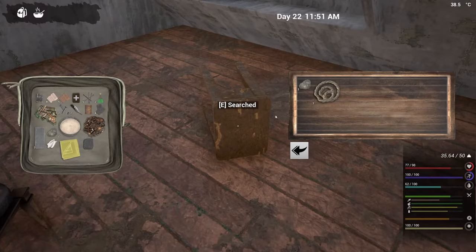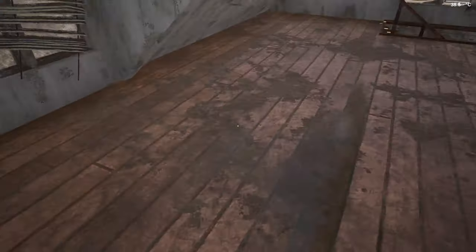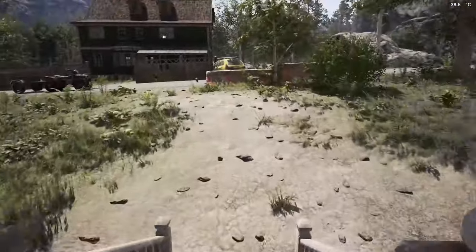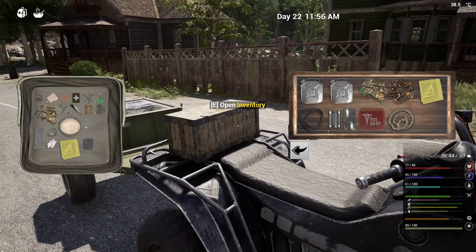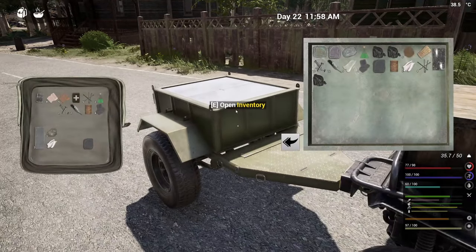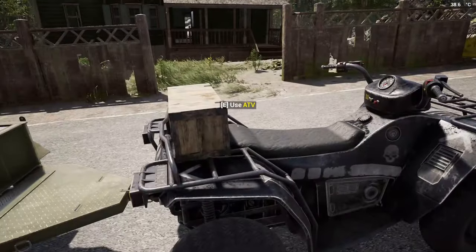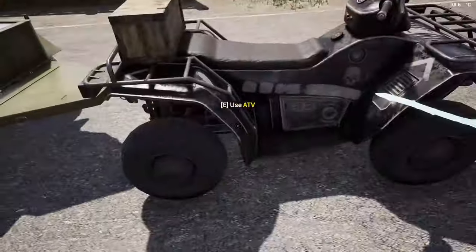Getting some good stuff here. That one was clay, not a rock - we need the clay. Okay so this town's been located. Look at all this extra room - I just filled up my front bag but I still have all this room here. This is so nice.